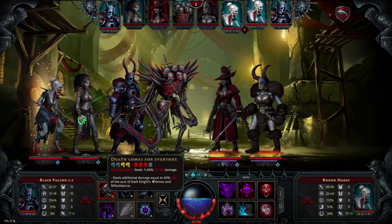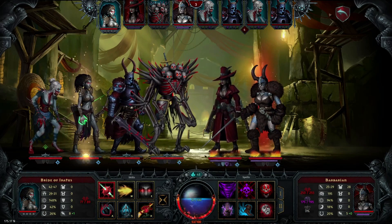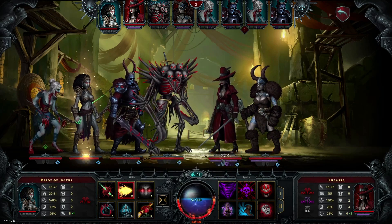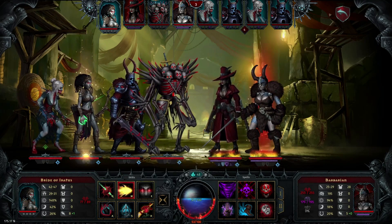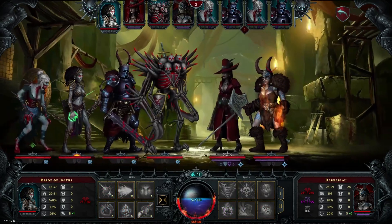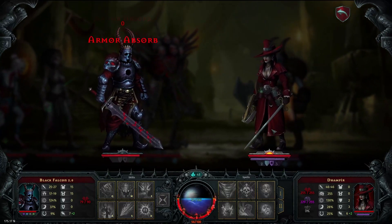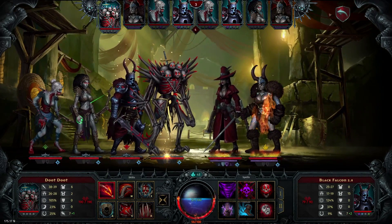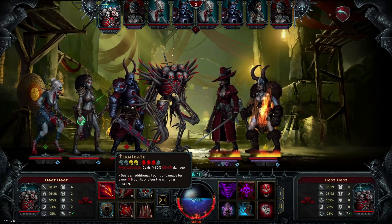We'll knock out the armor with the ghoul as soon as he has an action. We're going to have them wait because I want to keep my dark knight in the front who is able to hit this barbarian. The barbarian has just a ton of armor, but we can burn through that. It's only going to take like three hits to kill him with the burning.